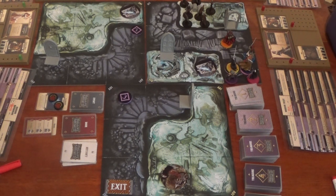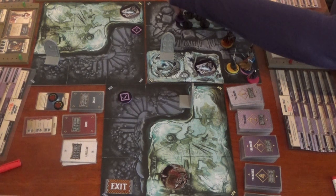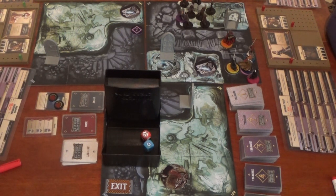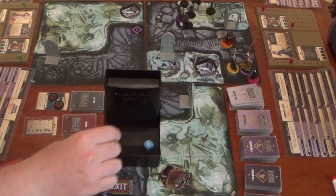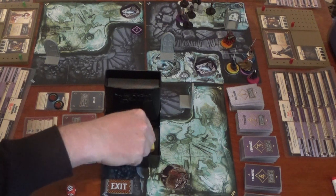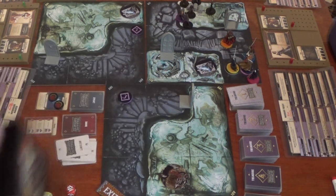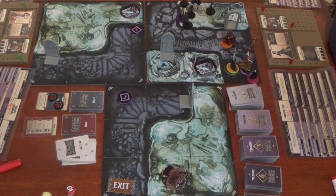Samson moves two zones using his movement action, then attacks. He rolls one blue and one red dice and kills two zombies — earning two micro XP. That's his last move, so the zombies counter strike. He automatically generates a shield from Stout, so he only takes two wounds. Then he rolls for the crystal cave effect, which heals him one — so he only nets one wound.